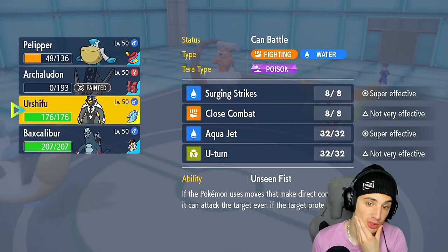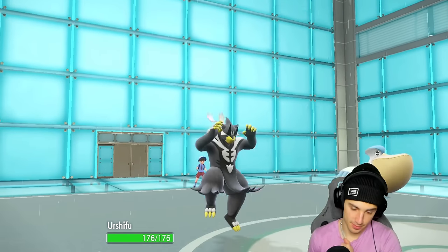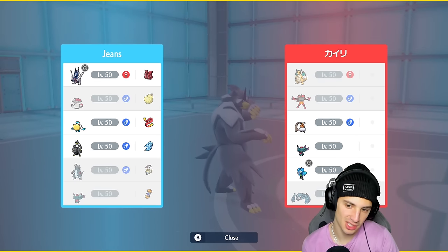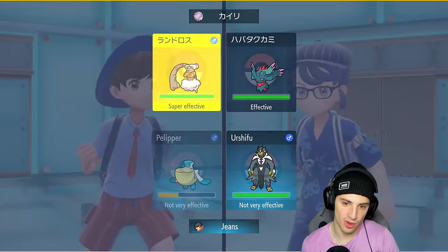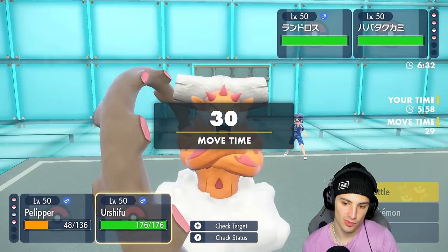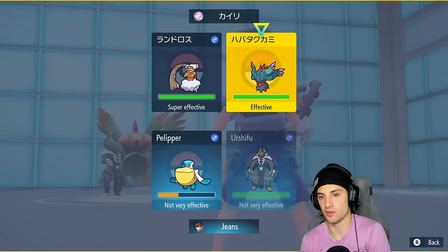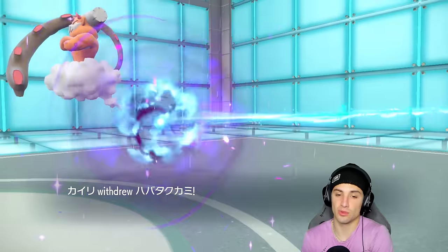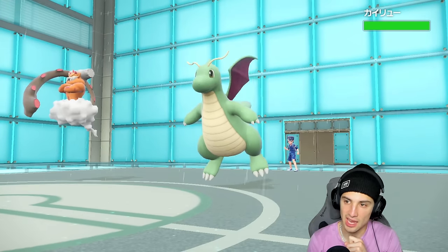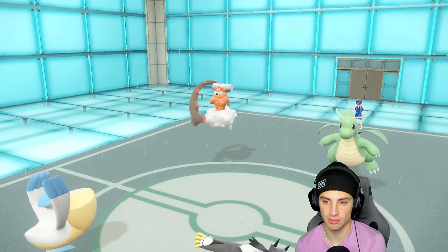But I go into Urshifu with Choice Scarf — a massive Choice Scarf Urshifu coming out. I decide to go after Flutter Mane. I also go for a Weather Ball and try to set up a Tailwind for speed. I go for Surging Strikes to finish off Flutter Mane — they might withdraw Landorus. Then they throw out their final Pokemon which is Dragonite. Surge and Strikes barely do any damage — it's just soaking with good typing and Inner Focus.